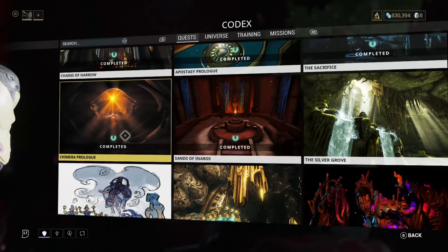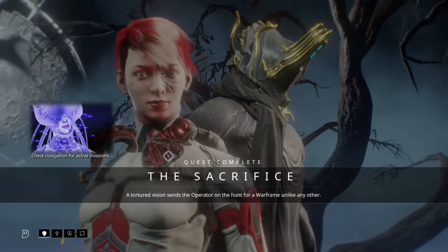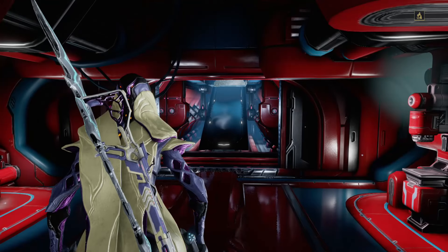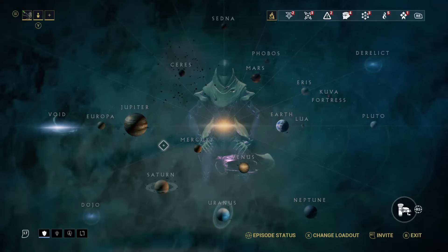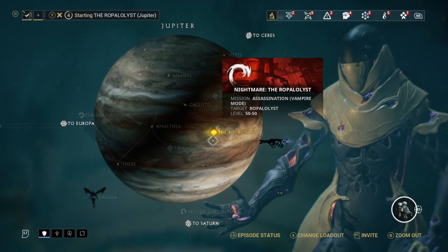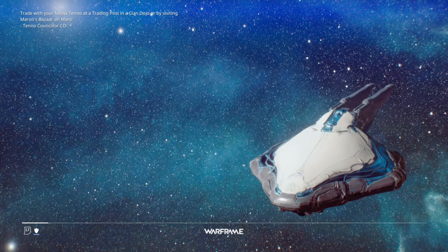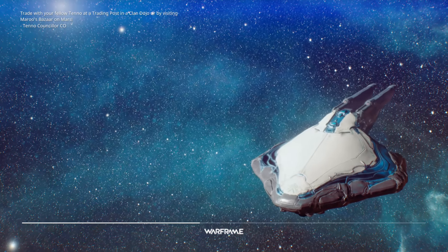Quick recap: complete your star chart, complete the MOT mission in the void, and unlock Chains of Harrow. After completing Chains of Harrow, go to the back of your personal quarters on solo mode and interact with the blue orb. Complete the Apostasy Prologue, then The Sacrifice. After The Sacrifice, go back — a Red Veil faction member will be there playing with the Lotus helmet. Inspect it, get the flashback, and that's how you trigger the Chimera Prologue.